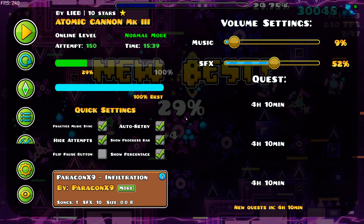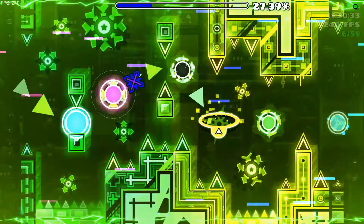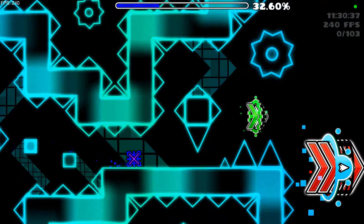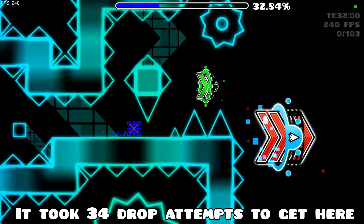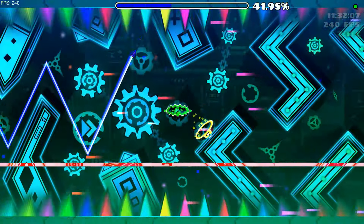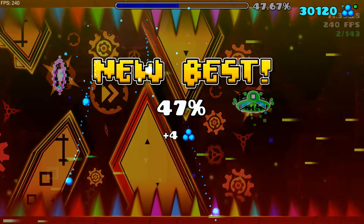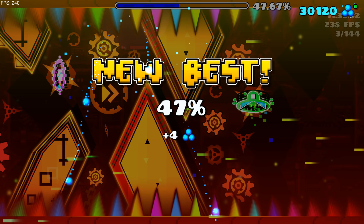I actually cannot catch a break! I hate this wave — it's just ten times harder than everything else. It's easily the hardest part of the level. Nearly fluked it, that would've been nice, but at least I finally got here. I hate this last click, because of this stupid yellow triangle decoration at the top — you can't see because of it. If it wasn't there, this click would be so much better. I should've been past it.